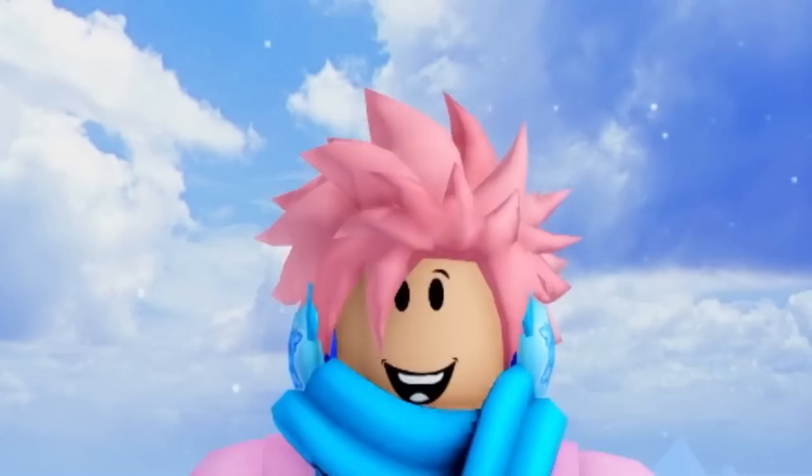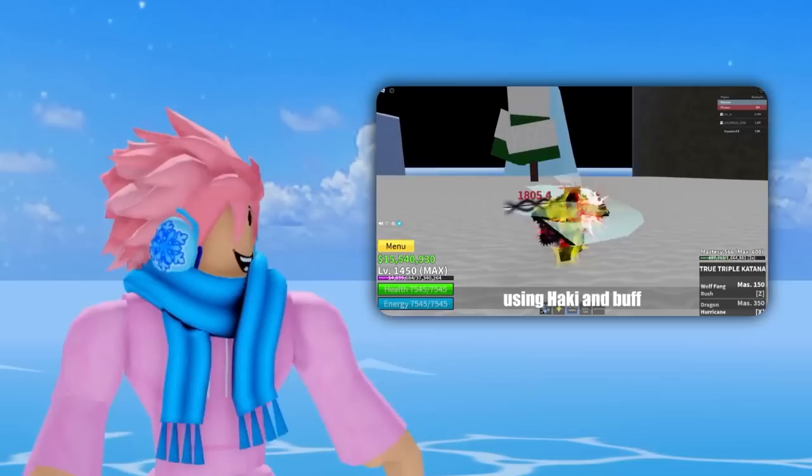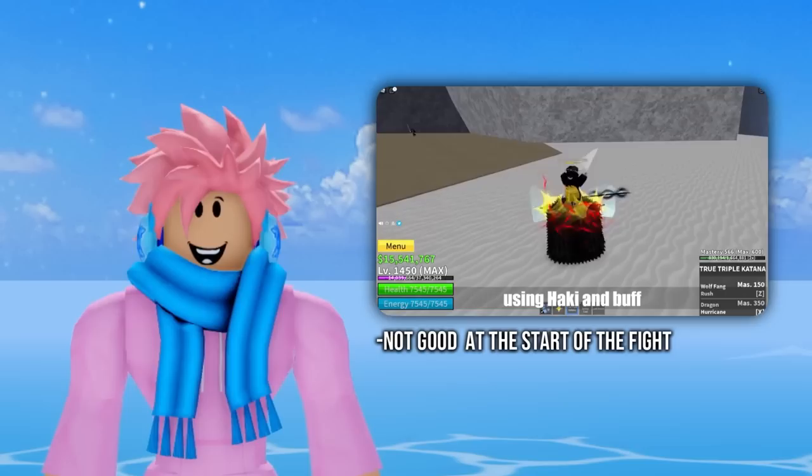Everybody knows there are different races in Bloxfruits, and we're going to talk about the abilities you get from them. For the Human Race V3 you get an ability called Last Resort. It lasts for 6.5 seconds and has a 20 second cooldown. It increases damage output by a huge amount and is really good for PvP, especially when you're losing a fight. The downside is that it cannot be used as an initial damage boost.